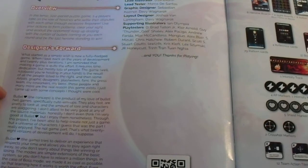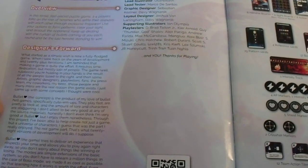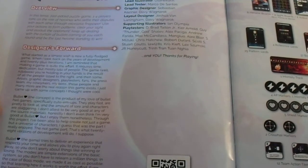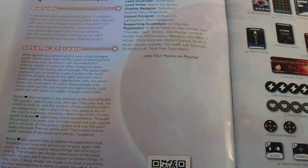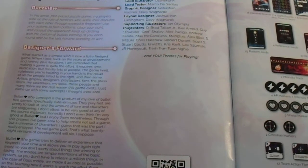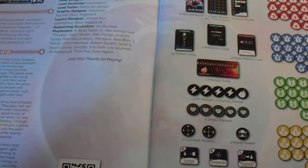Bullet Love's concept is the product of Joshua's love of bullet hell games, specifically cute-em-ups. He doesn't attest to being very good at any of the source material. Through this project he was able to create not just a game but a universe of characters — that was the part he really enjoyed, not the game part. That's what 28 versions of development will do, and 28 versions later, this is the result.